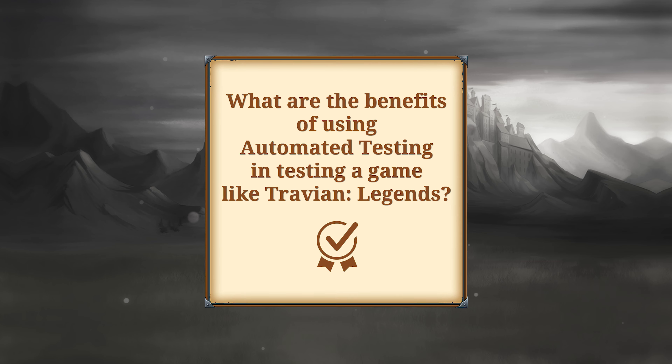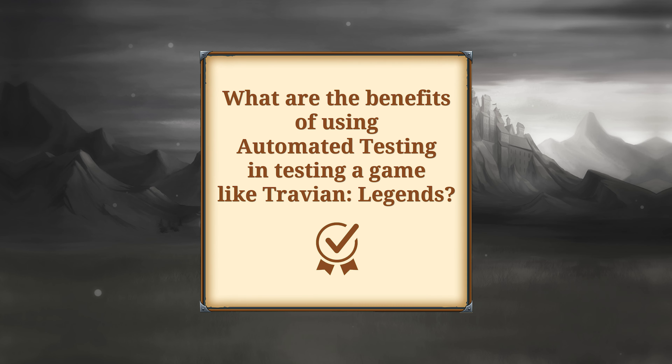What are the benefits of using automated testing in testing a game like Travian Legends? On Travian Legends, we use automated tests to cover the game the best we can. We use them to approve certain builds of the game, which can hopefully be released live. Before, it would take up to a week to run all the tests. Right now we can take half a day to approve everything. And the more test cases we have, the more coverage we have of the game.